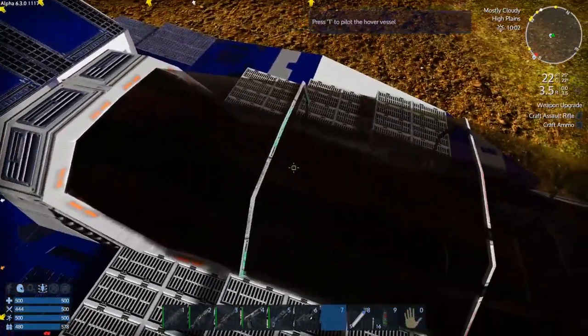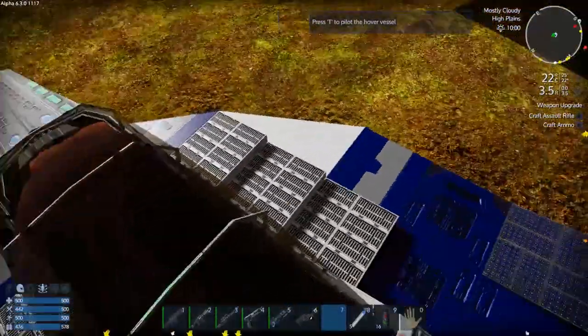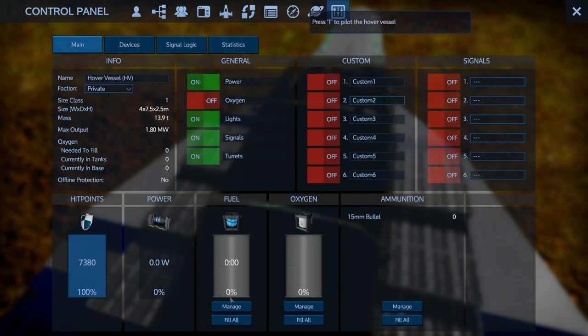We're going to go to the train station and use that teleporter that I blatantly said I'd never use, or at least not use this early in the game. I'm going to use it because I feel it would be very necessary. In each planet or place I go to, I like to spawn in one of the HVs or SVs that you guys have sent me. This one is called the Blue Wedge.